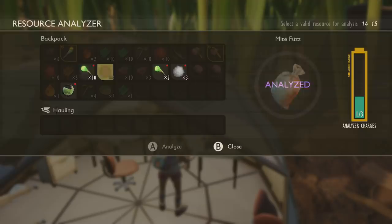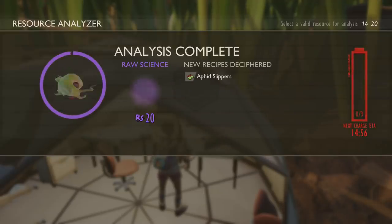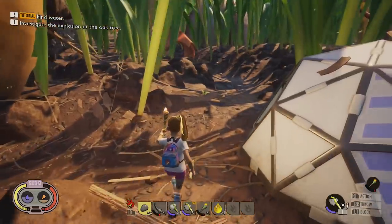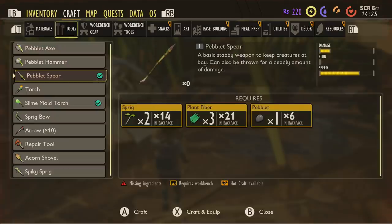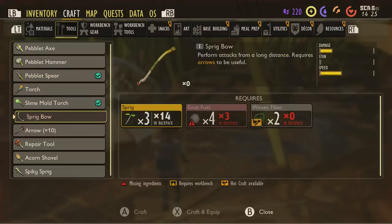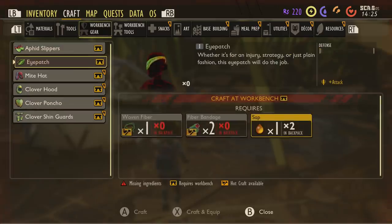Scan an aphid — this will give you the aphid slippers. You only need one more aphid and you might be able to craft them; they'll give you a speed boost. Right now, before it gets too dark, head over to the big tree. Depending on your game mode, take a few moments to find enough gnat fuzz to craft a bow. One thing I wouldn't do yet is build a base — do the story section first.